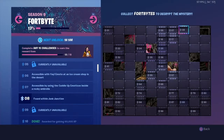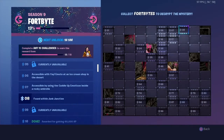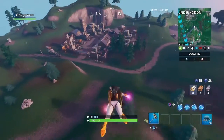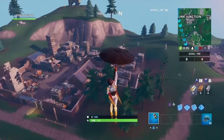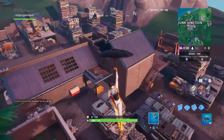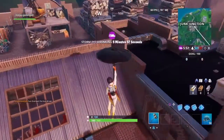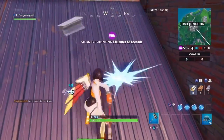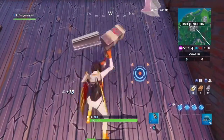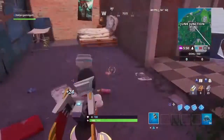Number 8 is located at Junk Junction and it's fairly easy to find inside the main building. Once on top of the roof piece, all you want to do is pickaxe it and then make your way to the nearest bed. This is the exact location where the FortByte should be located.